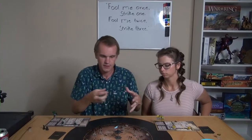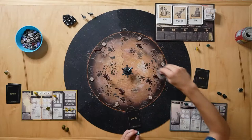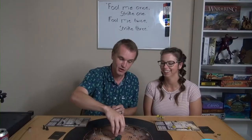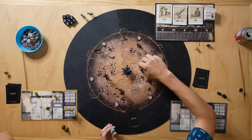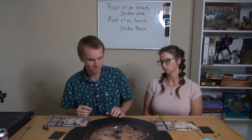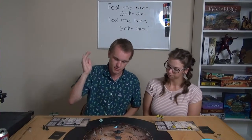One cool mechanic is the wind. You can never go against the wind on your ship. If the wind's going one way, you can't move against it, but you can go in the direction of the wind an unlimited amount without using any move speed. Going sideways costs one move speed. The wind changes direction every turn, so you can get stuck in corners if you're not careful.